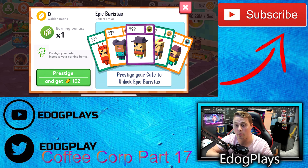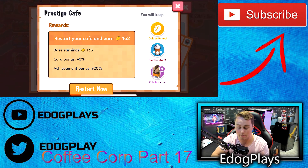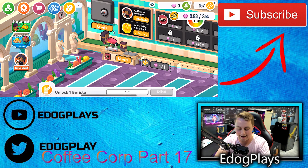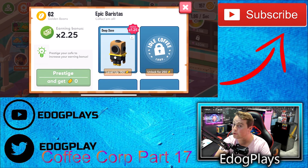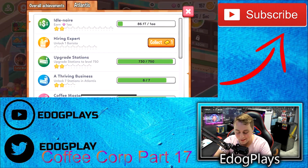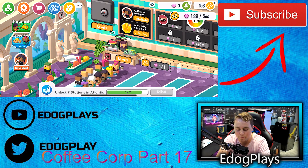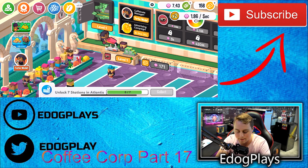As you guys can see, what we can actually do today is go ahead and prestige. I think we're going to do that because our first epic bar system is only 100 golden beans. So we're going to restart — our first prestige of Atlantis. We'll purchase that — 2.25 times boost. I was a little worried about upgrading when I really shouldn't have been. We're doing absolutely fine. Obviously we reset, so it's completely different. It didn't matter if we did that upgrade or not — we're still going to be at the same amount of golden beans.